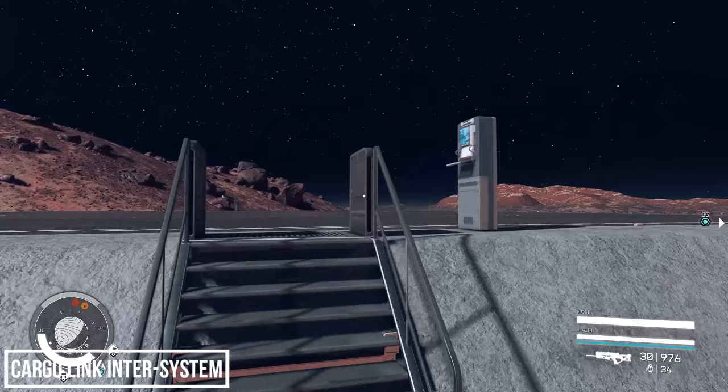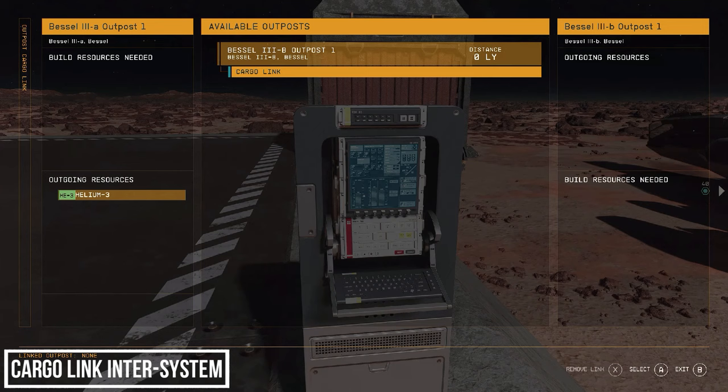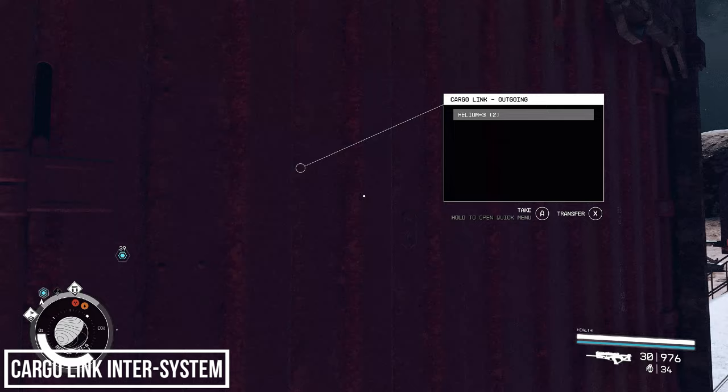Now we need to head to the control console on the cargo link. We want to find our outpost on Vessel 3B — it's the only available one currently, so there will only be one shown here. Press yes to link them up, and that's it — it really is that simple. The Helium-3 will fill up in the red crate, and then intermittently a cargo ship will land and take the resources to Vessel 3B.